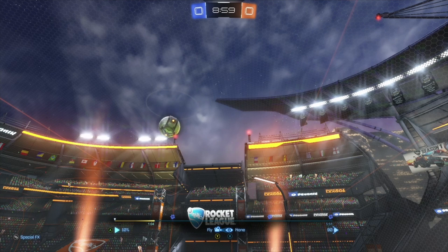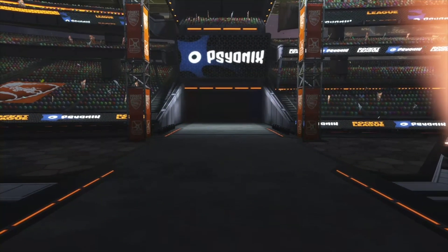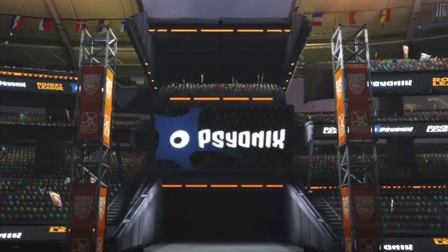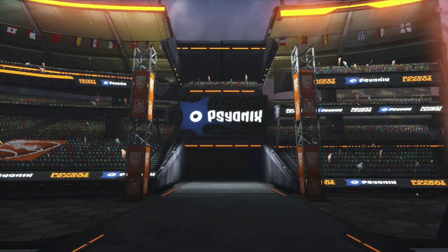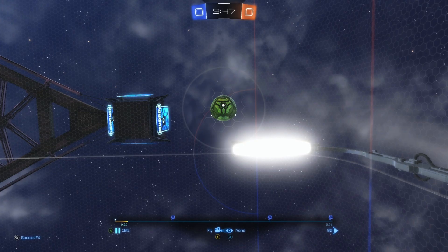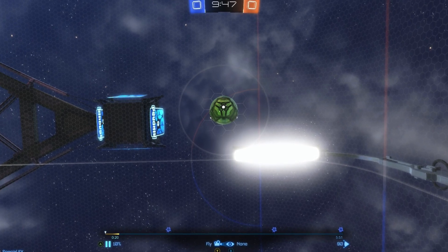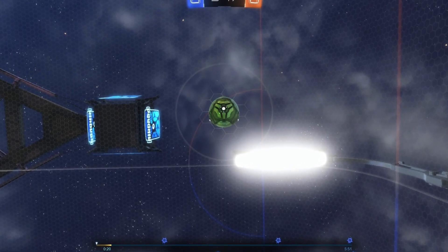Well, you know how there's a ball indicator on the ground? For certain maps, like Champions Field — and I don't know why this is only on certain maps, Psyonix, that's a question for you — there's also a ball indicator on the ceiling to let you know if it's going to hit or not. It's this super thin line that expands outwards as opposed to inwards.